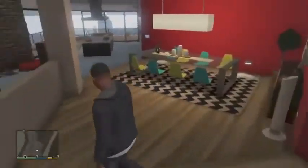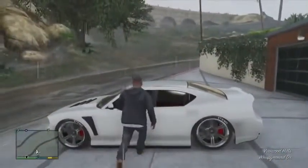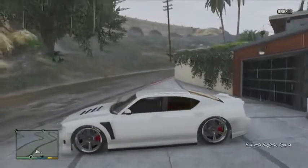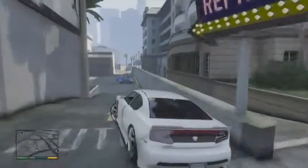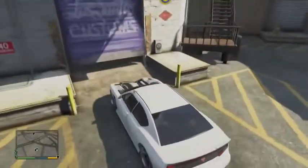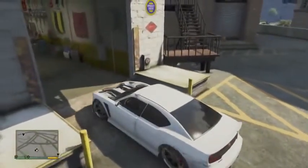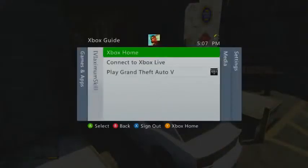Unplugging your ethernet will sign you out of Xbox Live and get you out of GTA 5 online. When prompted, say yes to bring you back to single player. Once you're back in single player, get in the car you want to bring to GTA 5 online — here I have Franklin's Bravado Buffalo — and drive it all the way over to Los Santos Customs. Once you're there, park your car about halfway into the Los Santos Customs garage, so that if the garage door were to close it would close on the car.